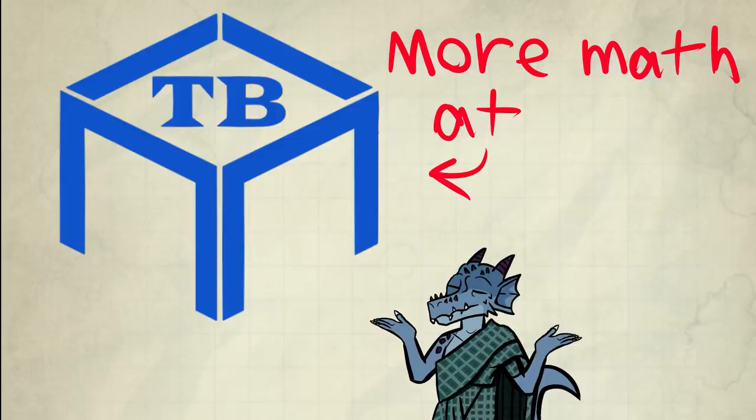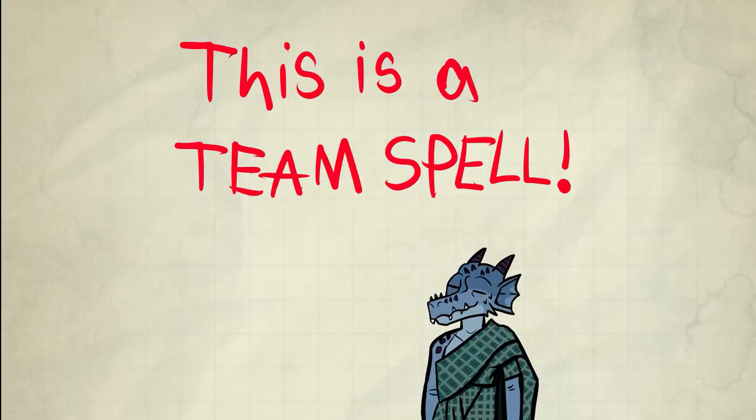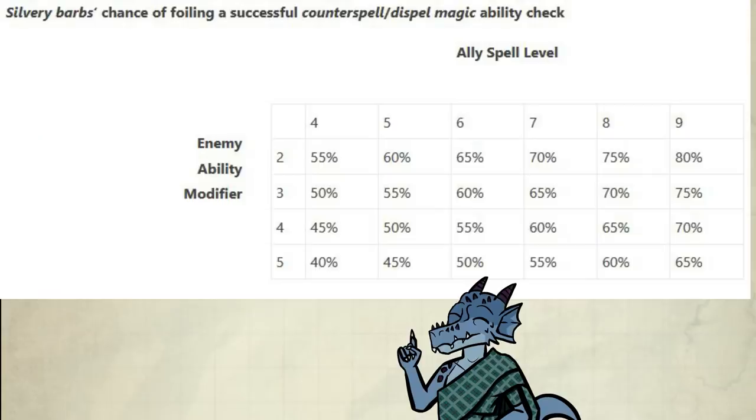The gist is: when you see a party member cast a single target or AoE shutdown spell, and the creature or creatures happen to succeed, use your slots for Silvery Barbs. That is teamwork — this is a team spell. Don't just think about using this for yourself and your spells; think about the other players. That's more conservative than blowing two spells exclusively on yourself. Share your pool of resources. This spell can be a pseudo-counterspell, potentially foiling the enemy's counterspell attempt.